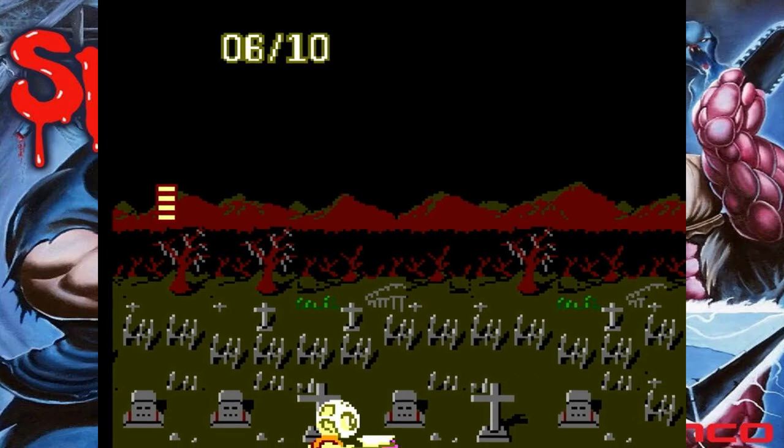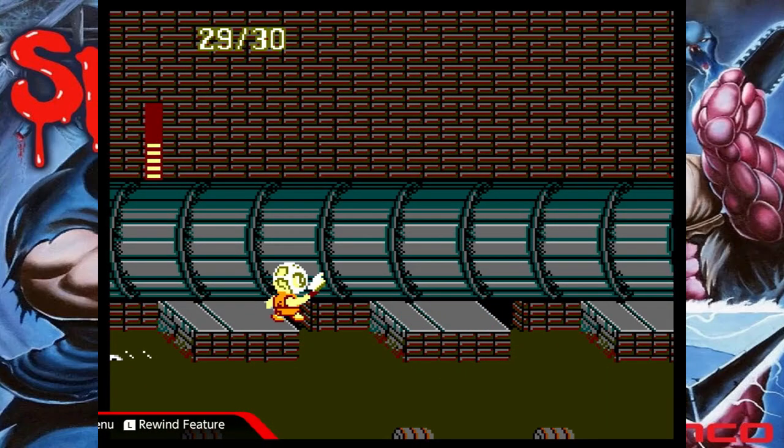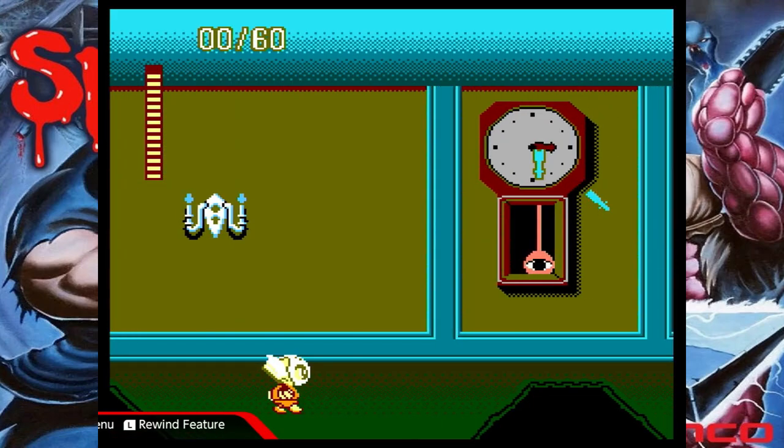Namco did throw in a neat leveling system that really incentivizes you to take care of every fiend you can find. As you'll notice, your number in the top left-hand corner will go up with every kill. Reach your goal and your health bar increases. Keep this up across the whole game and you'll be stacked to face the final few levels.